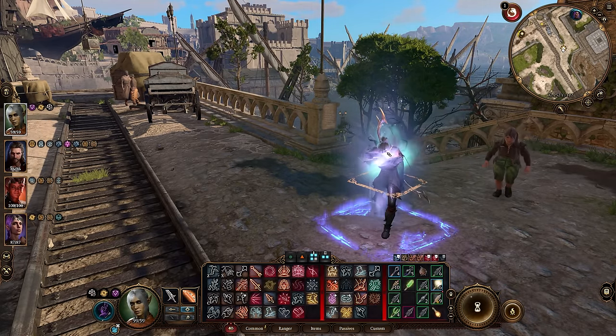Level seven brings us to Rogue level two, where we get the Cunning Action abilities. This allows us to hide, dash, and disengage all as a bonus action as opposed to an action. Aside from Sneak Attack, this is probably the other main Rogue ability. Because we are a Gloomstalker, we were already able to hide as a bonus action, so we're double dipping there. But being able to dash and disengage as bonus actions is also great. We already have a ton of movement speed, so if we ever dash, we can basically get anywhere on the map.